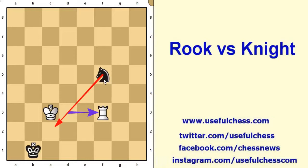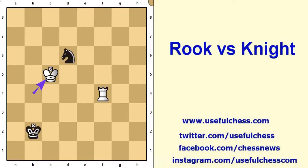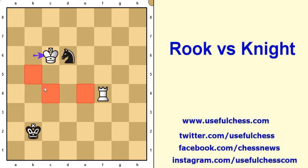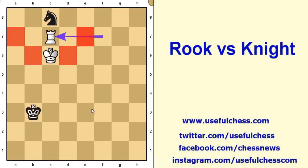The black knight tries to return and to be next to the black king but white will not permit it. These squares are controlled by white pieces, therefore the black knight is still isolated. These squares are controlled by the king. Black knight is now on the edge of the chessboard and all of the return squares are controlled by the white pieces.